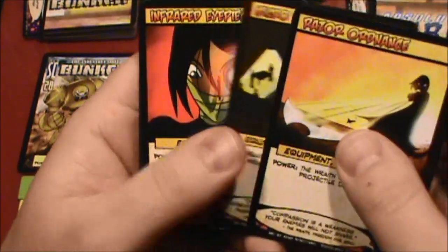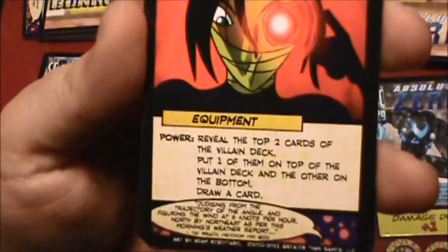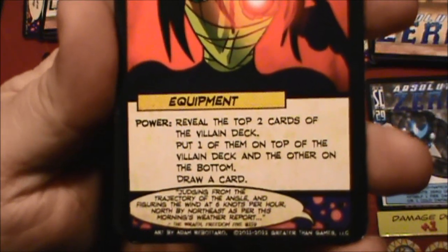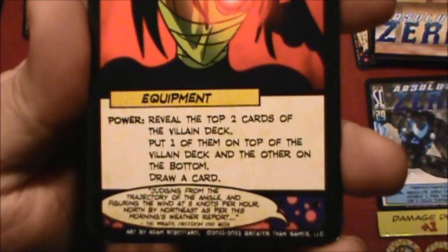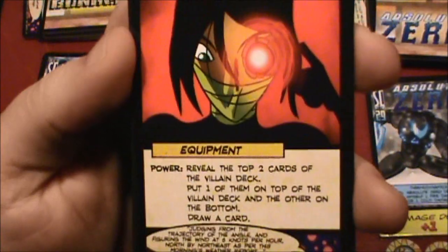We can't target the Baron, but we can sure target his defense platform and destroy it. So let's do that — and that's out. For her next power, I want to try the Infrared Eyepiece: reveal the top two cards of the villain deck, put one on top and the other on the bottom, and then we get to draw a card.